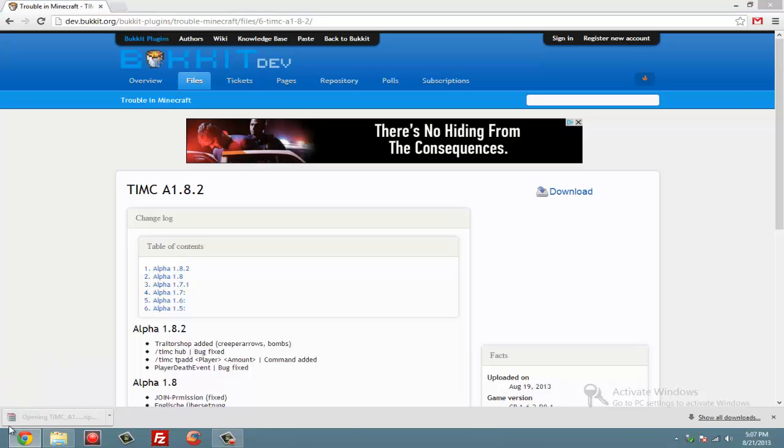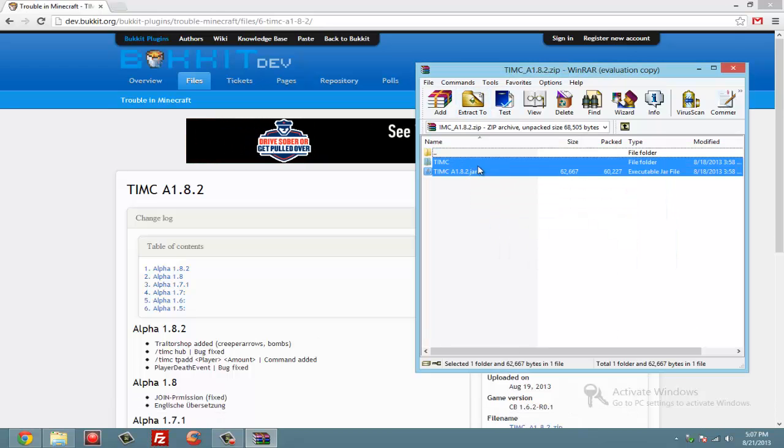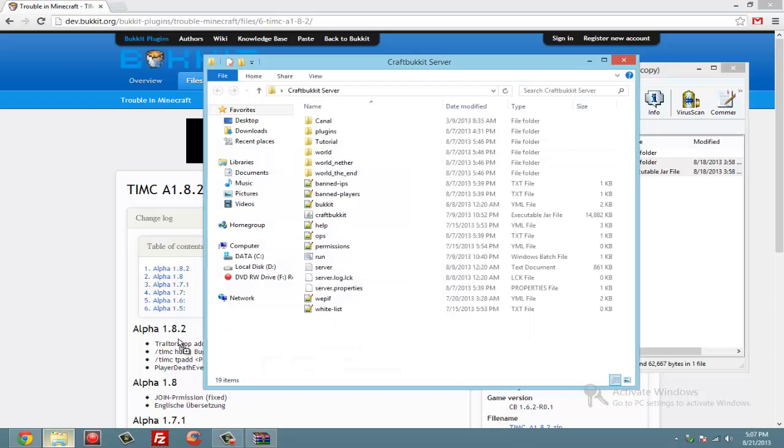You can open it up — make sure you have WinRAR, the link will be in the description if you don't have it. Drag these two things into your plugins folder.